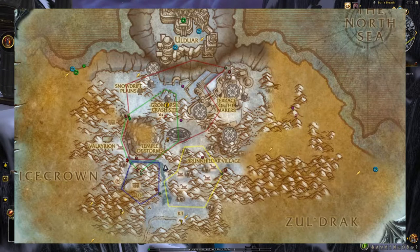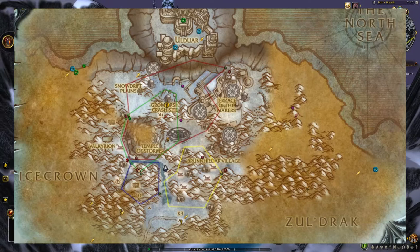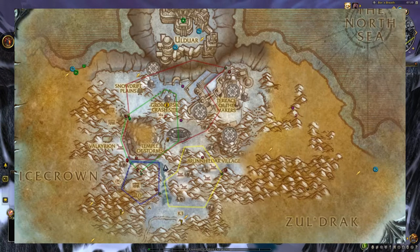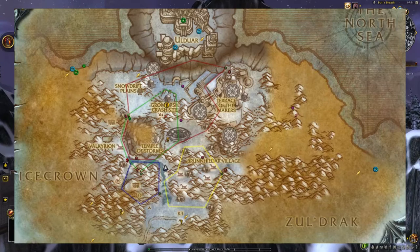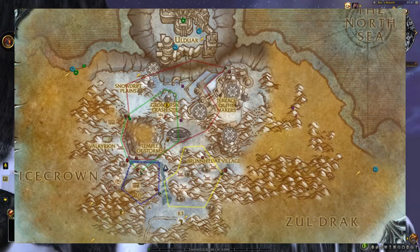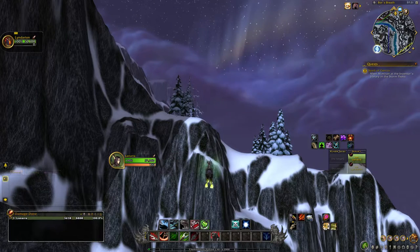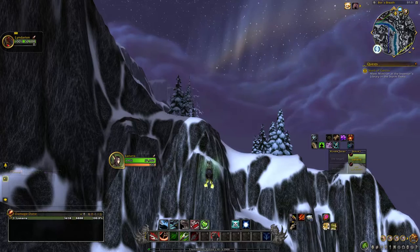There are four flight paths for the drake — red, blue, yellow, and green. The Time-Lost Proto-Drake will hopefully spawn on those paths, and when he spawns he will fly counterclockwise, so if you're going to camp those areas you want to fly around them clockwise so you run into him. For the green path, he flies clockwise, so for that one you want to fly counterclockwise.